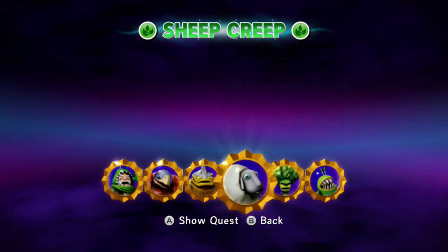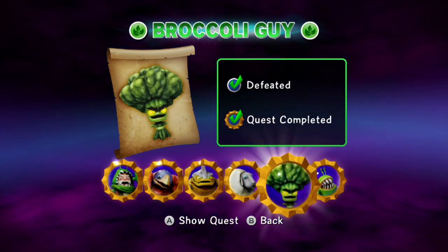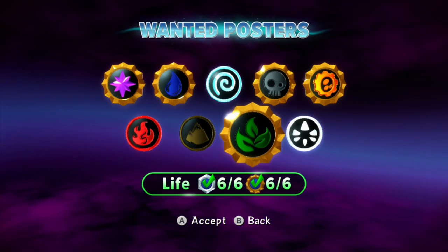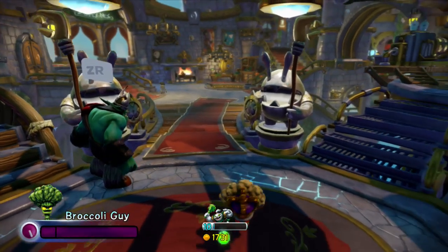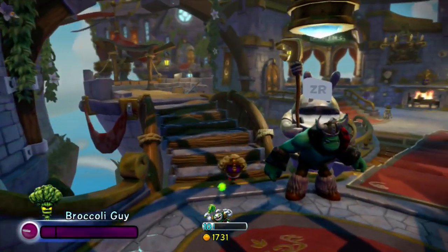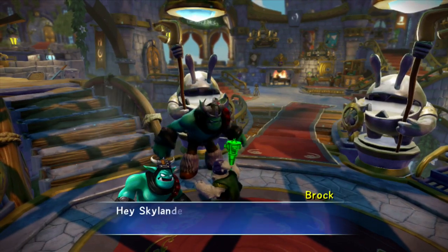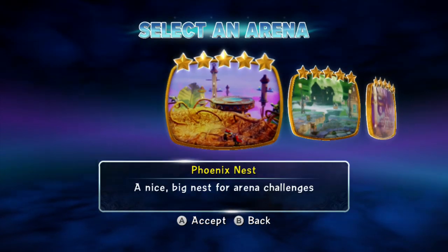This becomes gold instead of being blank or silver. Mine is gold because it's already been done. Once he gets his quest done, he gets these incredible stat boosts. And he heals a lot, too. Without further ado, I'm going to show you Broccoli Guy and we're going to show off his healing powers as one of the biggest attributes of why he's so important to have.